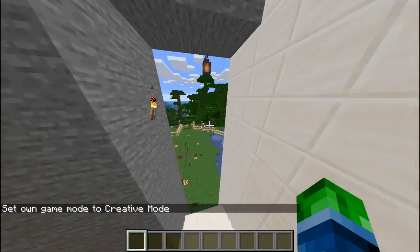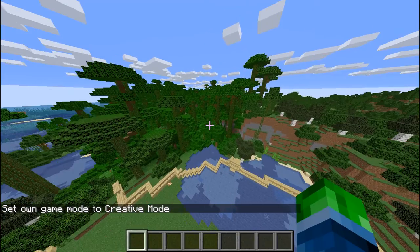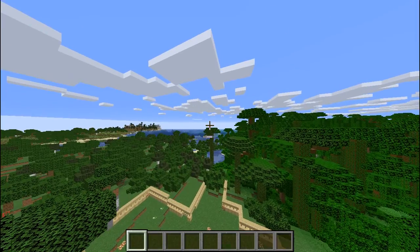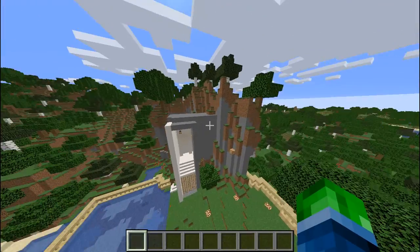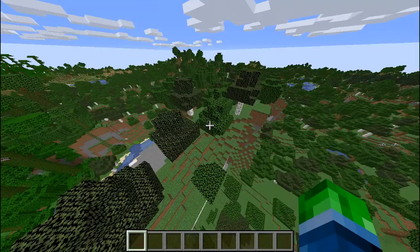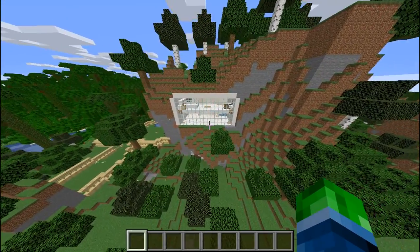Let's go check out the top of my house. I forgot to mention, there's a huge jungle right there, and a shipwreck off that way somewhere. Oh yeah, I see it way over there. Your house is just like this block that's built on the side of this cliff — that's amazing.